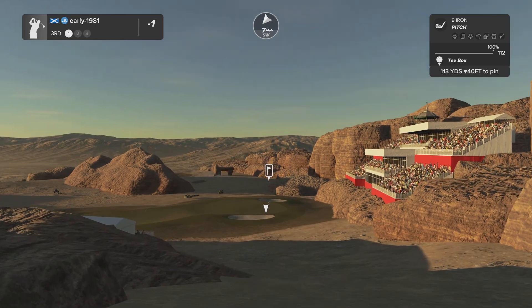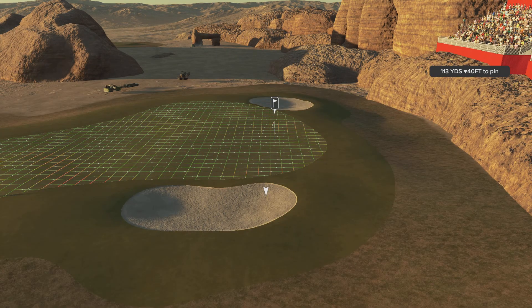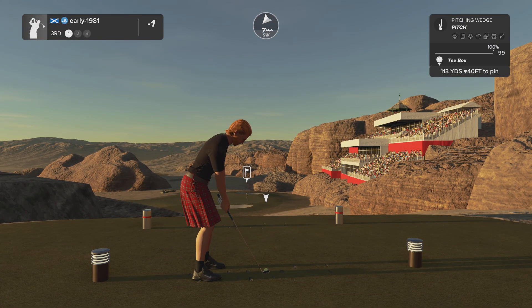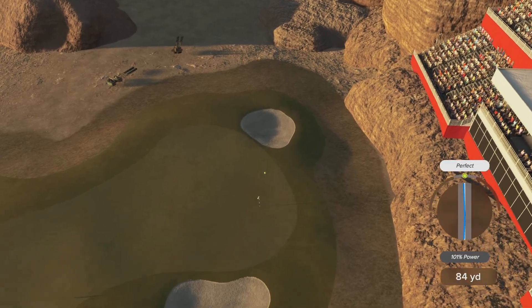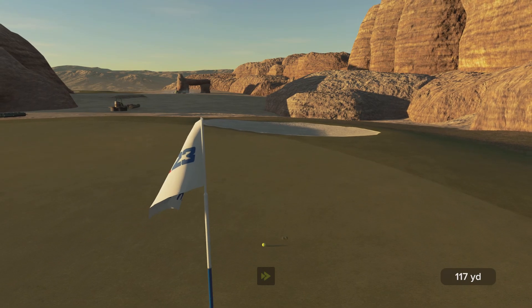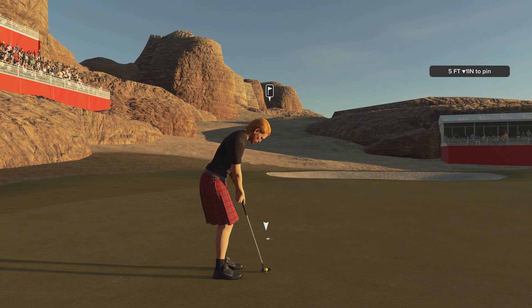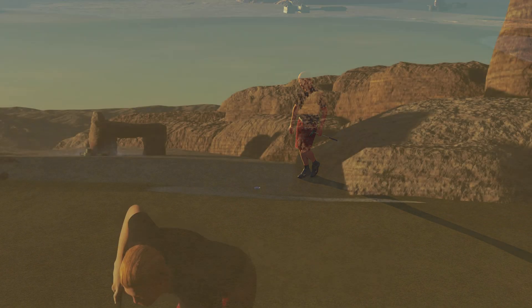I stay at one under par. Hole number three is a downhill par three — fantastic grandstands built into the rock on the right hand side, really pops out with the color coordination. Going with the pitching wedge, playing the wind and the elevation. I've pulled my swing line slightly left but it's tracking well, sits down instantly, comes off the backstop — a fantastic tee shot. This time I get the weight and we move to two under par.